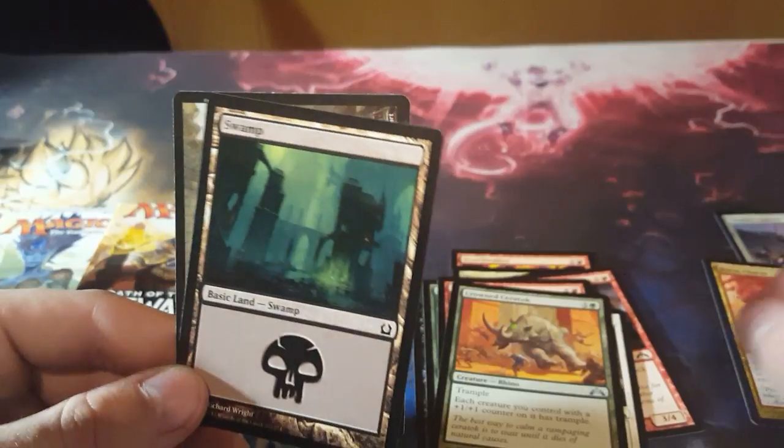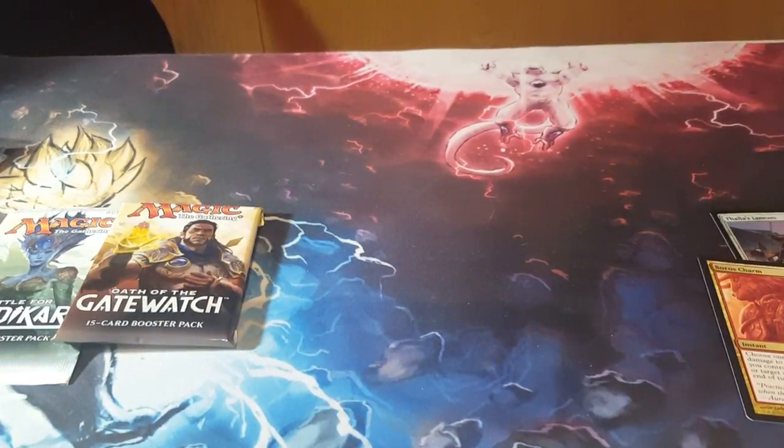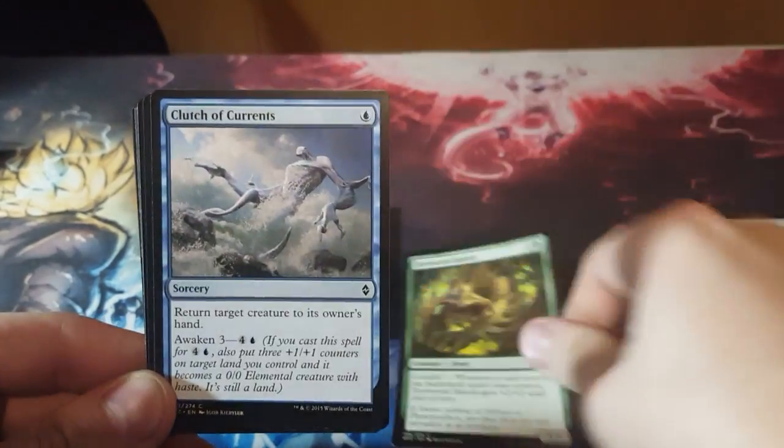Boros Charm — that's not bad. Alright, BFZ next. Gideon — that's what we want from here. Yes, an expedition, but let's be real...